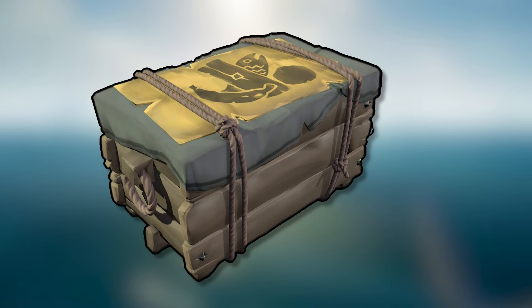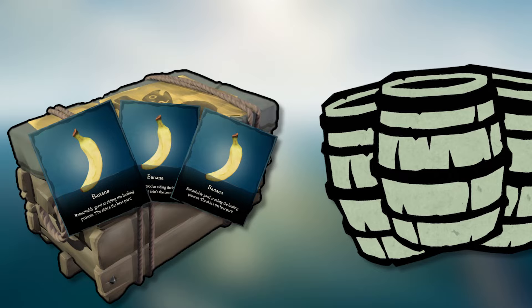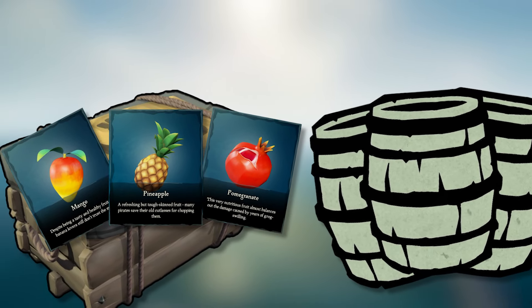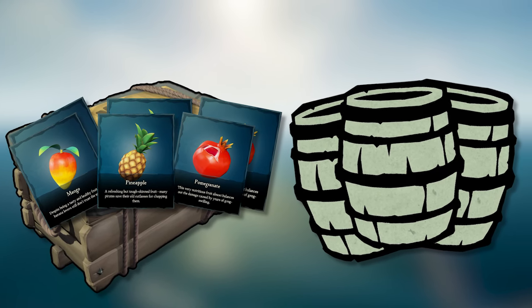And lastly, if you're siphoning food from sunken barrels of ships but you're getting the 500 bananas they have instead of the good food like mangoes, pineapples, or pomegranates, grab some of the good food out yourself and put it in the storage crate. Then when you try to siphon the food out again, you'll get the good food first instead of the coconuts and bananas.